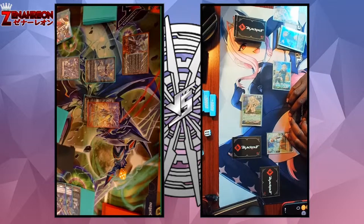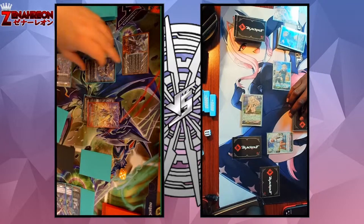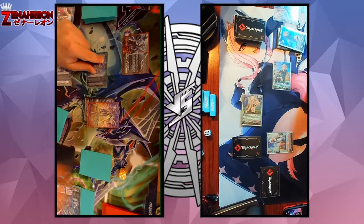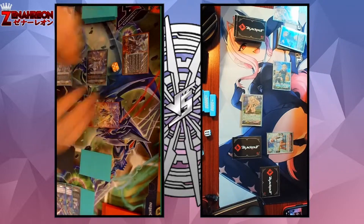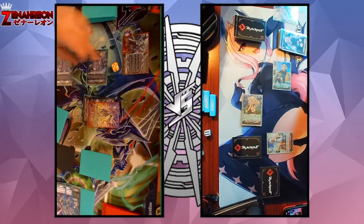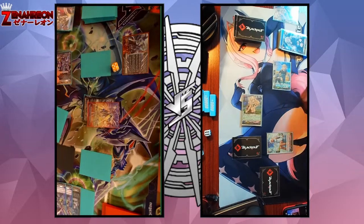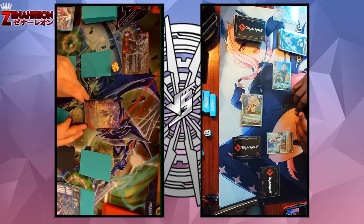I'm just going to put that right there and put the rest at the bottom in any order I choose. Boosted by Sacrifice Messiah, Arrestor Messiah attacks and it gets plus 5 on attacking, so that's 23 at the Vanguard. I'm going to guard with a crit. At the end of turn, Arrestor locks himself. Sacrifice skill at the end of boosting: lock itself, give plus 5 to my Vanguard.